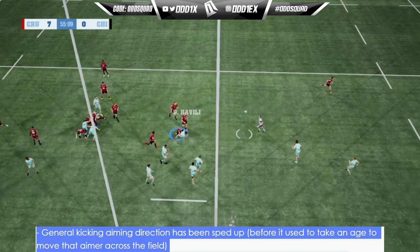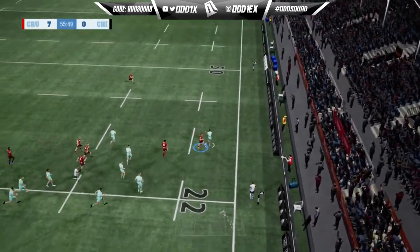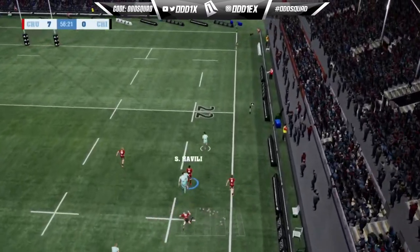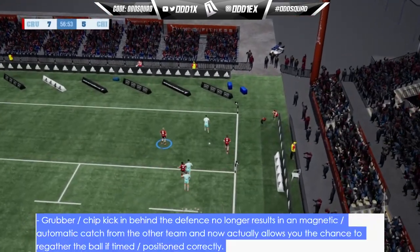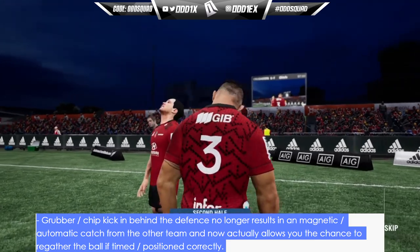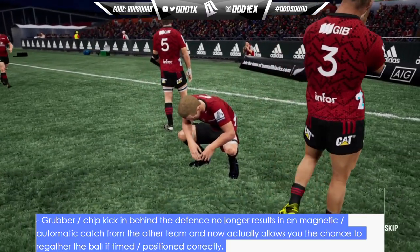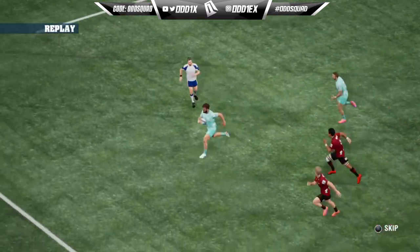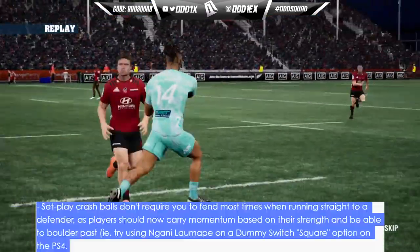General kicking aiming direction has been sped up — before it used to take an age to move the aimer across the field. I've noticed it, though I still don't think it's fast enough. The grubber and chip kick in behind the defense no longer results in a magnetic automatic catch from the other team, and now actually allows you the chance to regather the ball if timed and positioned correctly. I haven't used the chip or grubber that much but I'll definitely give it a shot.